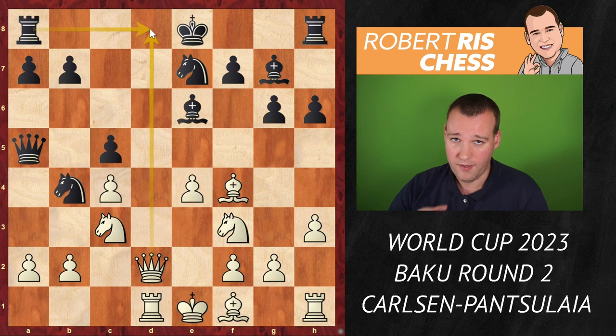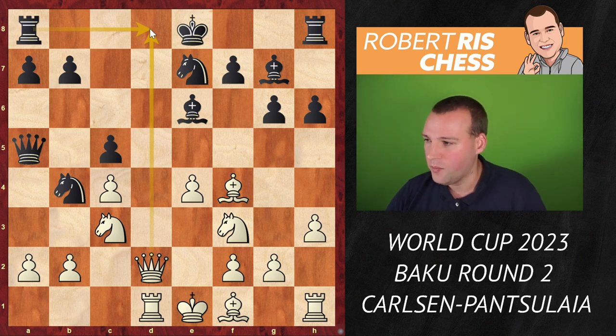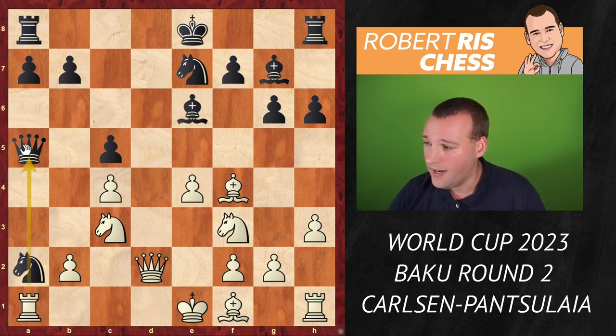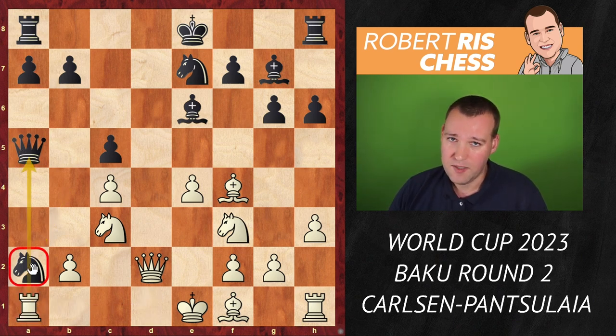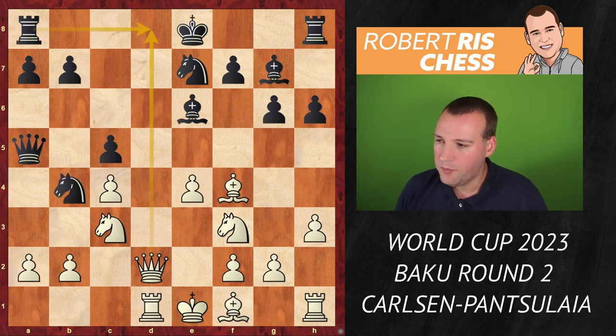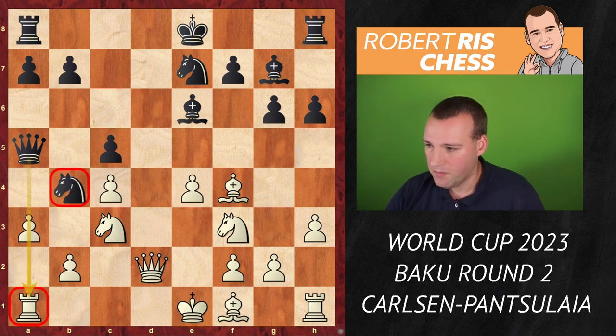If you think you can take the pawn on a2 — since the rook is no longer defending it — there is rook a1, and that knight is pinned, so black loses material. Therefore, rook d1 would have been more precise — a small inaccuracy by Magnus Carlsen.